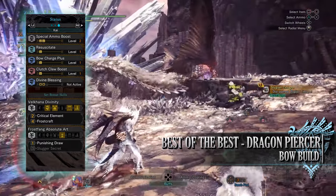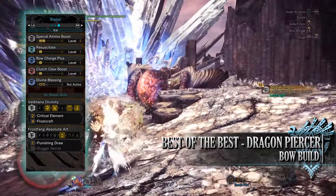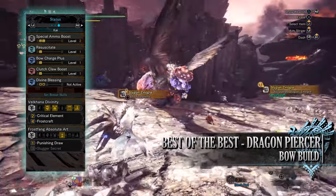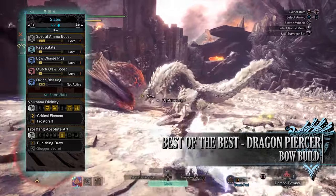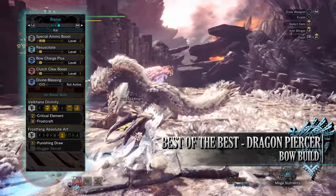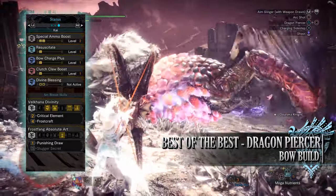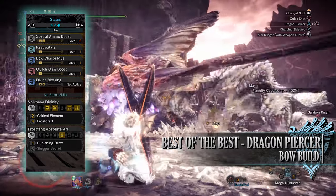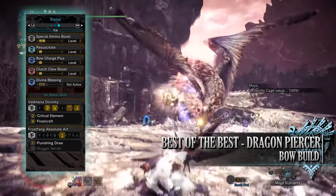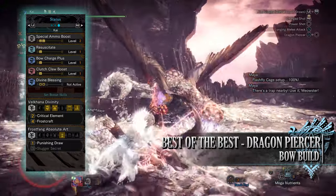You also have Peak Performance at level 3 — whenever we have full health it increases our raw attack. Quick Sheathe at level 3 allows us to sheathe the weapon more quickly, which is great for this playstyle. Coalescence at level 3 means whenever you remove a blight or ailment from your hunter, you'll gain increased raw attack, elemental damage and ailment damage. Piercing Shots at level 2 increases the damage of the Dragon Piercer attack, and Special Ammo Boost at level 2 also increases the damage of the Dragon Piercer as well as the Thousand Dragons attack. Resuscitate at level 1 — whenever you remove an abnormal status you'll gain increased dodge capabilities and reduced stamina depletion. You'll also have Bow Charge Plus at level 1, Clutch Claw Boost at level 1, and when wearing the Rocksteady mantle, Divine Blessing at level 2 gives a chance at taking reduced damage from monster hits.